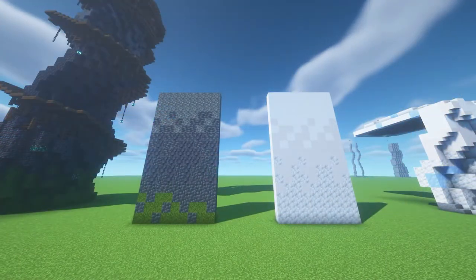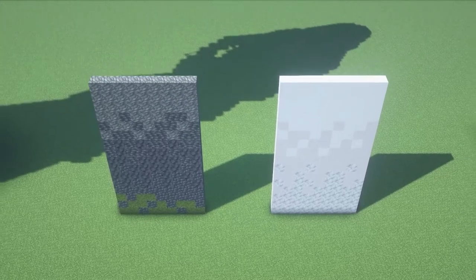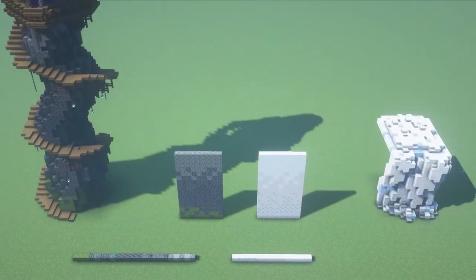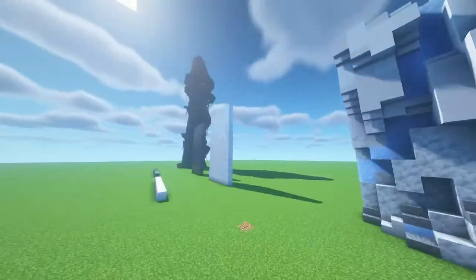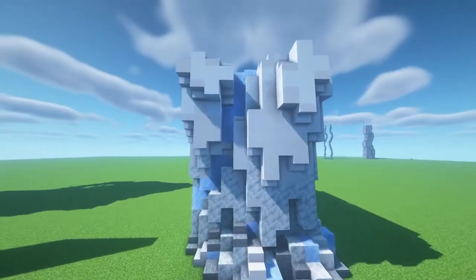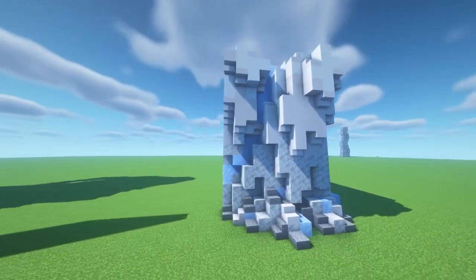You've seen it on Hermitcraft all the time — it's in all of their builds. They use a lot of gradients. What gradients do is give a lot of depth and detail to a build that you generally don't get with conventional methods newer builders use. For example, here's one build I made using this gradient — it's kind of like an ice cliff. I have a video on how to build this linked in the top right and in the description.